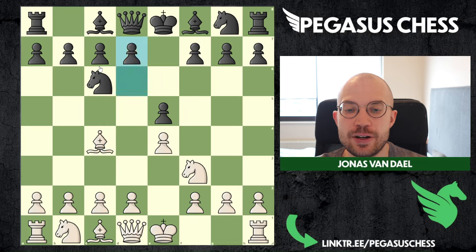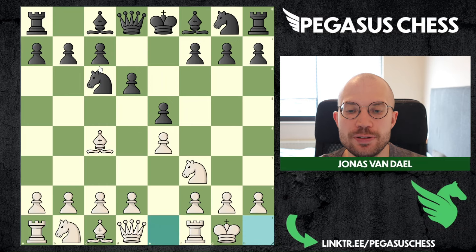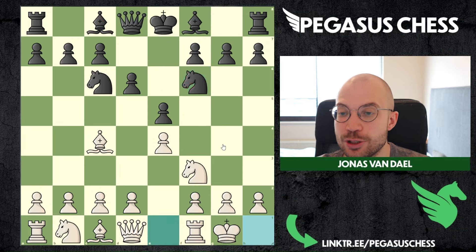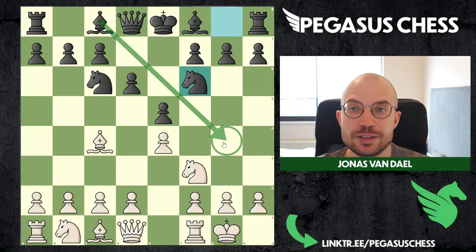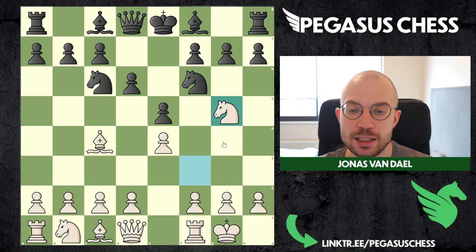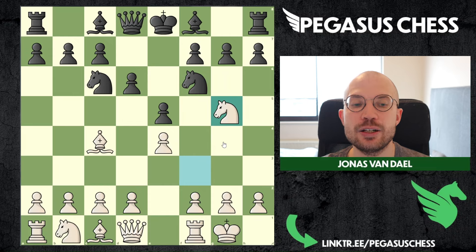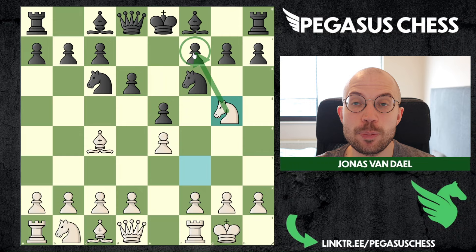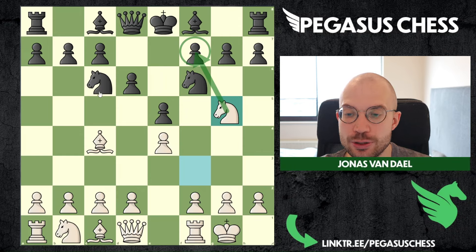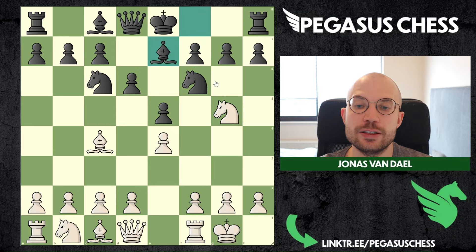The next thing we will look at is what to do if black plays the immediate knight f6 instead of bishop to g4. Bishop to g4 is actually not necessarily the best variation as we have just seen. Against knight f6 you can basically immediately go for knight to g5.